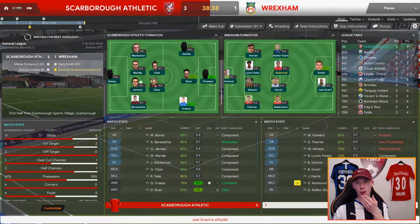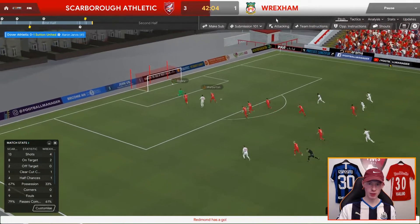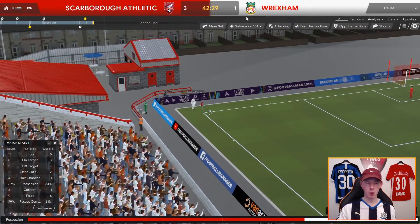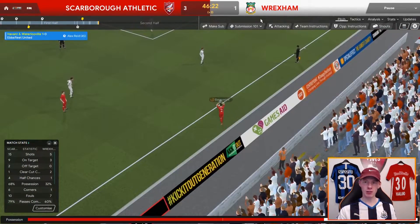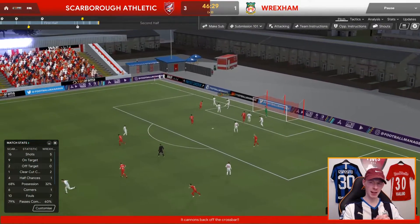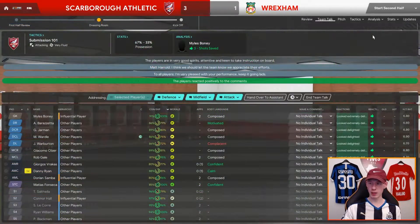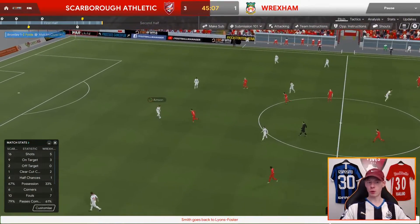It's a good save from the goalkeeper. I don't like the fact they've had a couple of clear-cut chances already in the first half, but we are up against a system that is way overpowered this year. Last chance of the half — Barrizeta with a long throw to Fonseca to Gale, and off the bar! That's where the long throw comes in — it works very, very well. Total lads — 3-1 up, you can't really complain, but we need to avoid complacency.